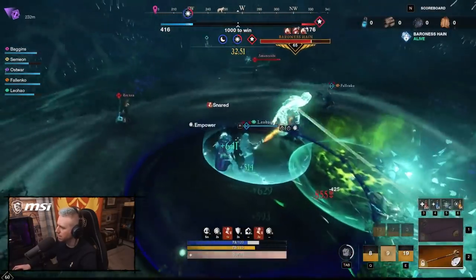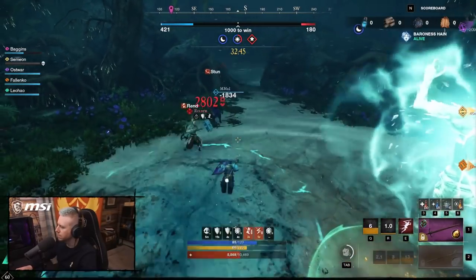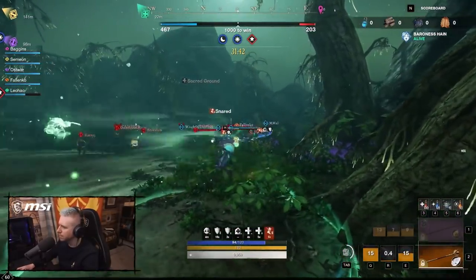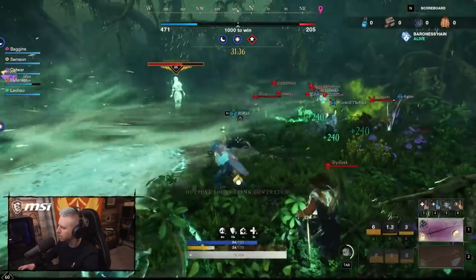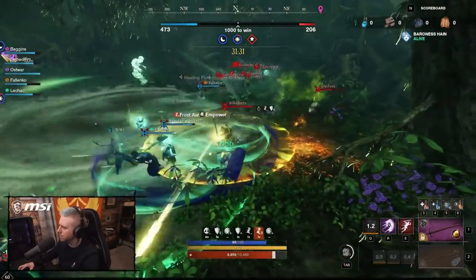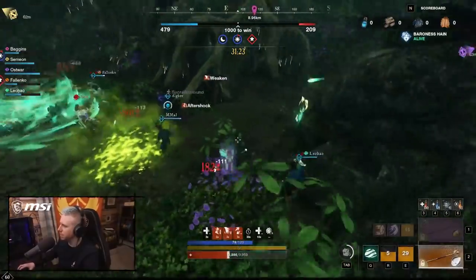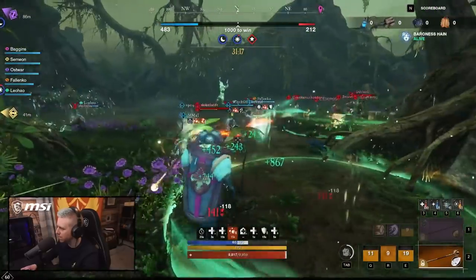Now we gotta kill these other two guys. I am very squishy though. What's my HP doing? It's still pretty full actually. Let's try and get in with a stun if we can. Never mind, we're just gonna heal. Leaping Strike — okay, it worked! It actually worked, chat. Credit where credit's due — the Leaping Strike actually got me out of danger.